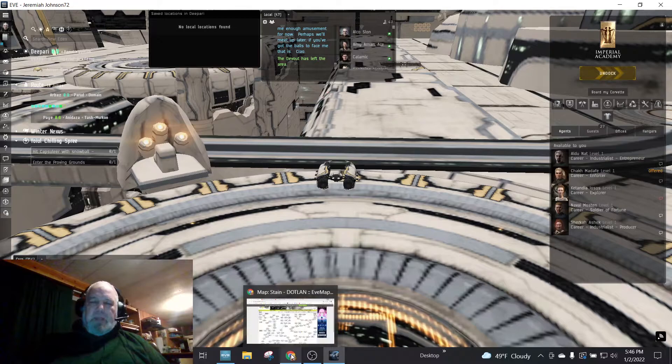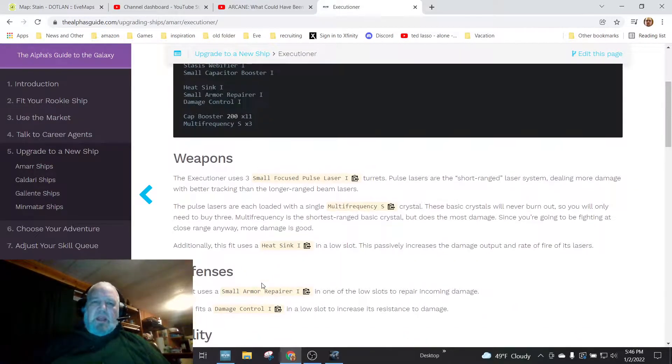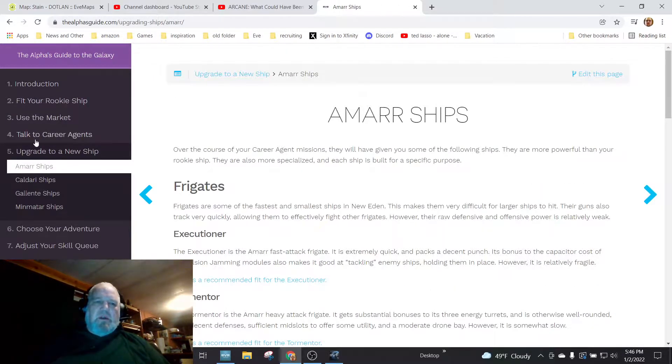I haven't flown this type of ship much at all, so it's a big learning process. I went to a site called 'Alpha's Guide to the Galaxy' — it's an older site but I like it. They give some really good hints for beginning players with smaller ships. Some of the information is a little bit outdated, I'm not sure how long ago the page was made.